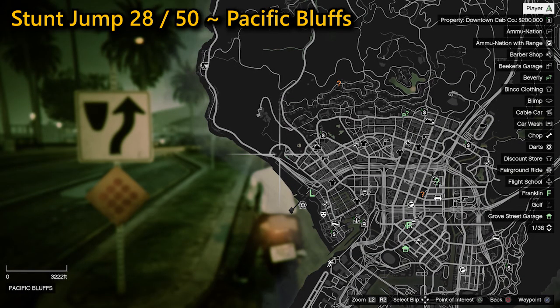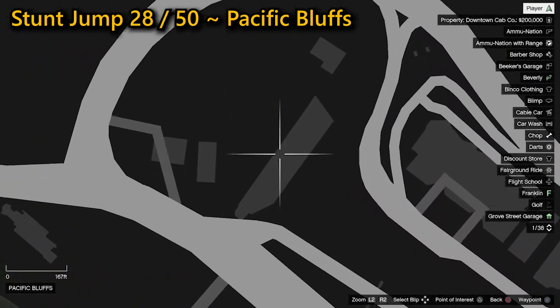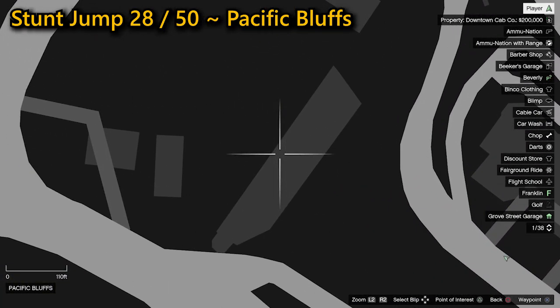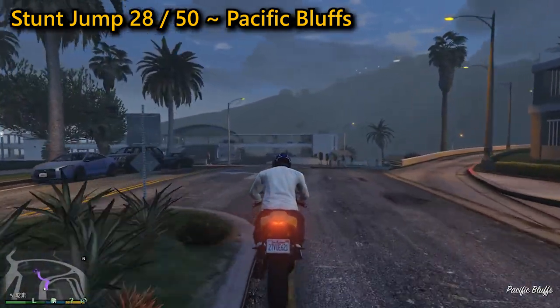Your 28th stunt jump can be found in Pacific Bluffs. You need to speed up the ramp towards the jetty building, then go straight through and head out the back wall in between the barriers. Land without falling off of the bike to complete the jump.